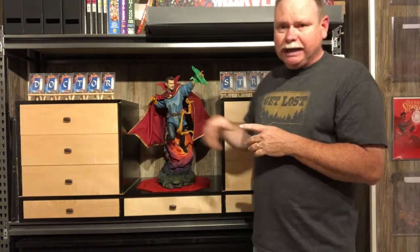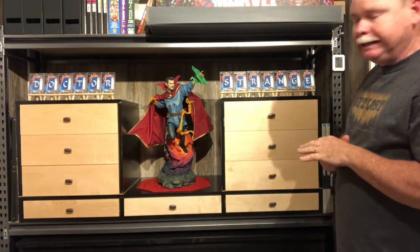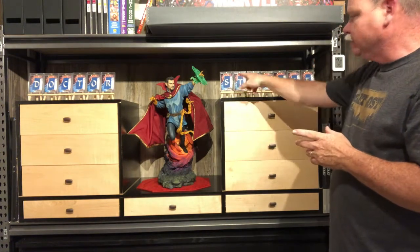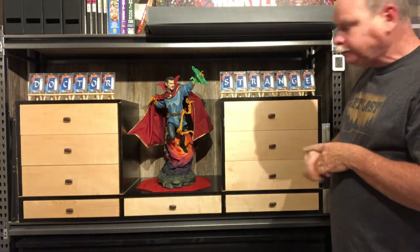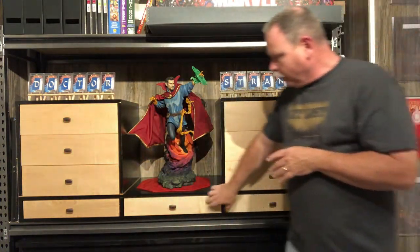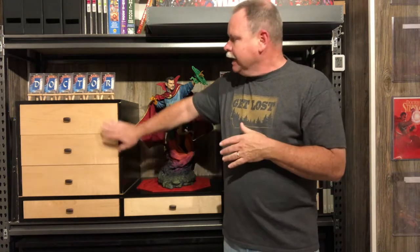Across the top on the easels, I've got the Dr. Strange Letterman patches that were in the 2016 Dr. Strange set, and it spells out Dr. Strange. It comes in a couple different parallel sets. This one's the one with Cumberbatch's face up in the corner. Each one of the chests has three main drawers on each side where the cards are stored, and then down below are three smaller drawers that we put a few different things in.